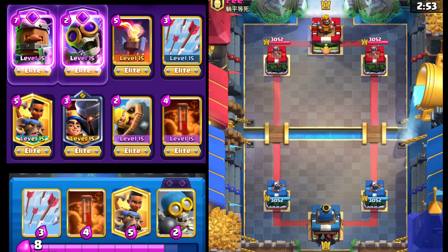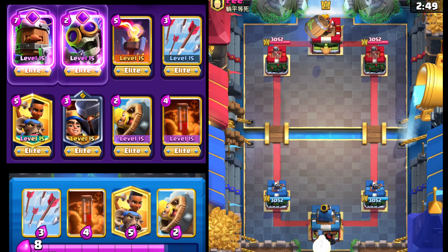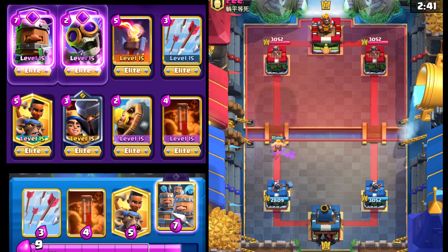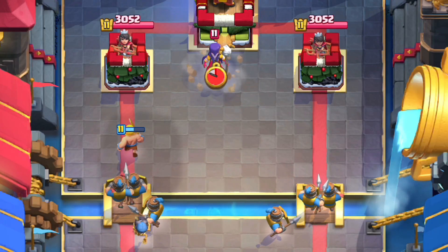Next match here — this is playing for the 11th win. Starting with Bomber going down the left lane — pretty safe, generally. We're going to go Barbarian Barrel like this — kind of an interesting play. But we're able to rely on the Bomber to finish off the Goblin in the back and basically taking out the two in the front.